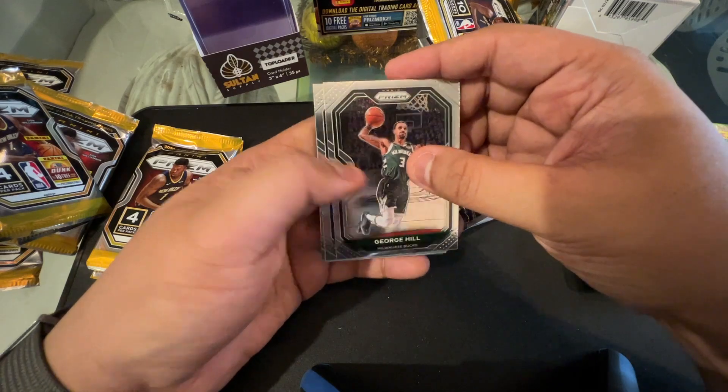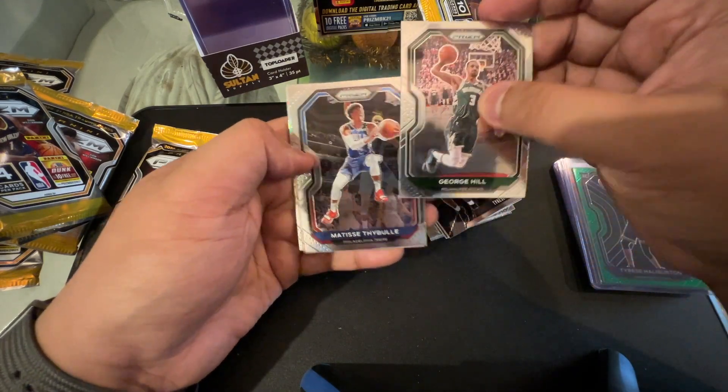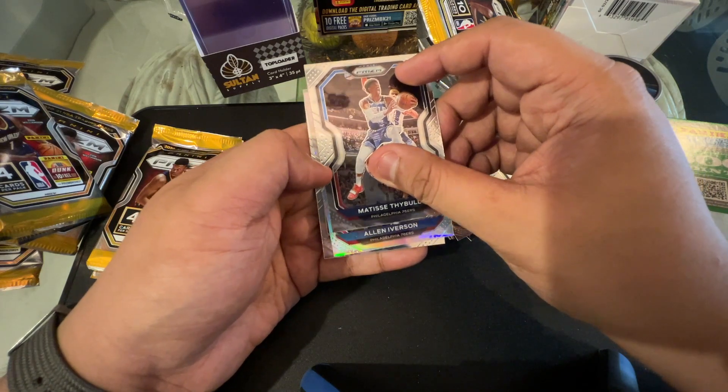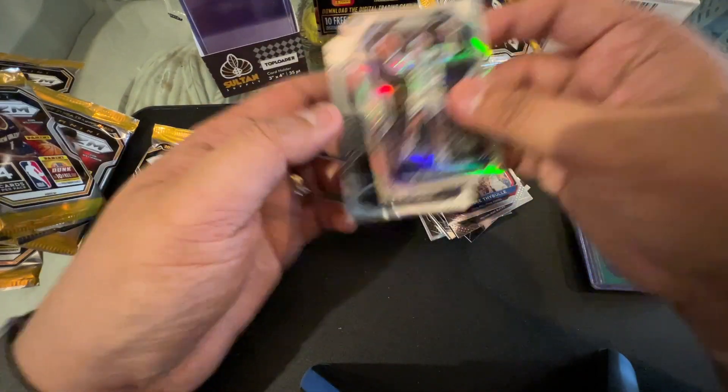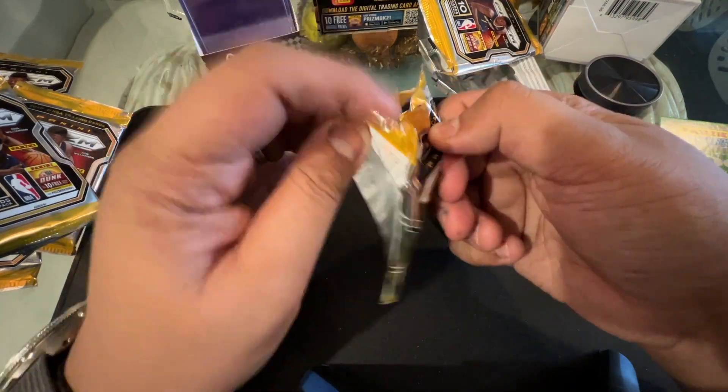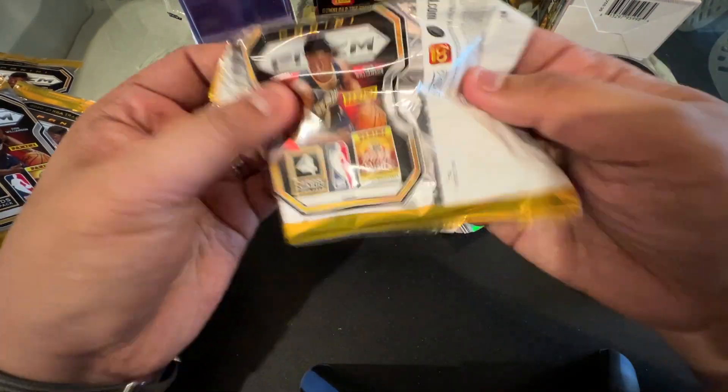We might still pull a silver rookie — you never really know. We have a card here — is it a rookie? No, actually it's George Hill. But we have a silver Allen Iverson — not bad, not a rookie, but still not bad at all. Two more packs before we call it a day.